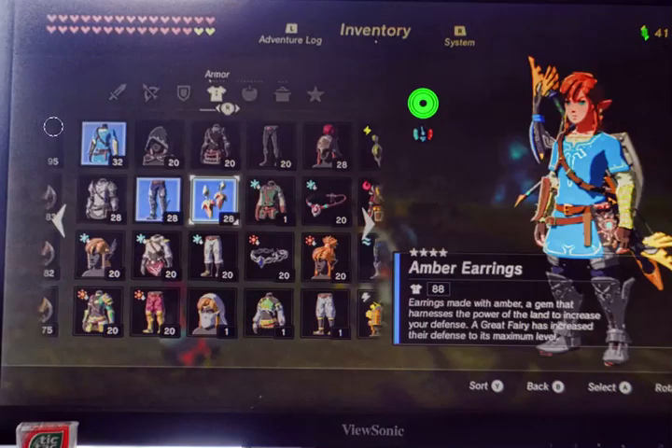This is the outfit. This is the champion's outfit with the soldier's greaves and the amber earrings. Put them all together and you get 88 defense — that's your strongest defense of any of the outfits. All of the outfits I've come across are all about defense, no matter what it is. Even the barbarian outfit is built for defense.